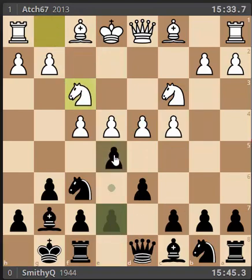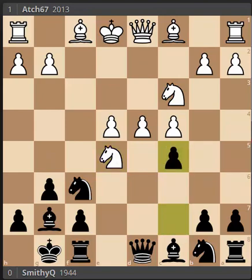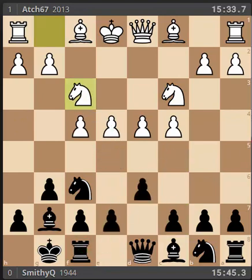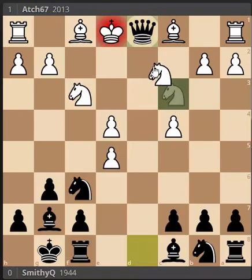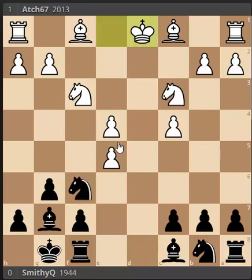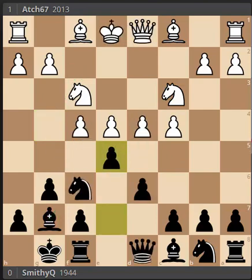I'm fairly certain one of the main lines here is E5 right away, with the idea that white doesn't want to take — if he does, his center just completely falls apart. We can see that he's at least two moves away from castling. We can imagine knight takes and queen comes over with check, or the open E file causing trouble, and white is in real danger. If he takes with the pawn, we take back. Taking with the knight doesn't help either — after queen takes, if he takes with the knight we can take and win back the pawn with a really nice position. So E5 is one of those moves to play.